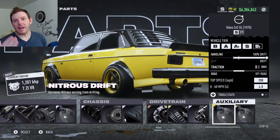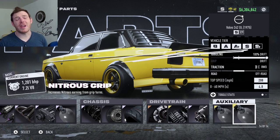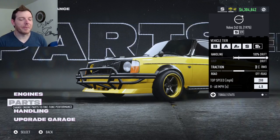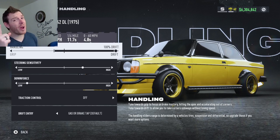For the auxiliaries, nitrous drift is a staple — you've got to have it. But the second one you can run grip or near miss. I honestly didn't change the second one from the race setup because that second one is really a throwaway, so it doesn't matter. Just as long as you've got drift on for the drift events, that's really all you need.